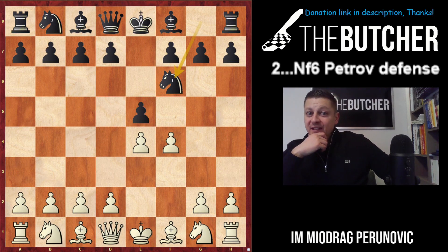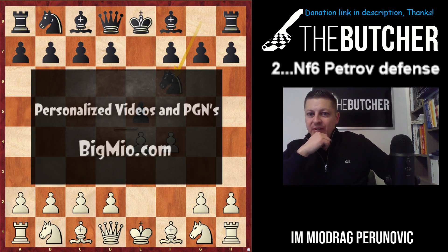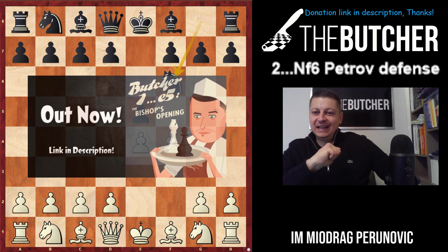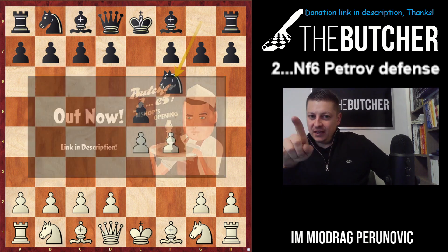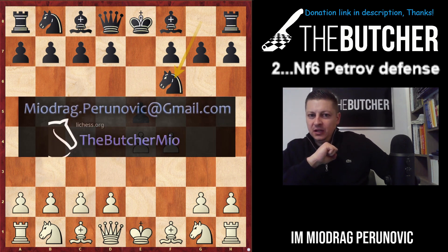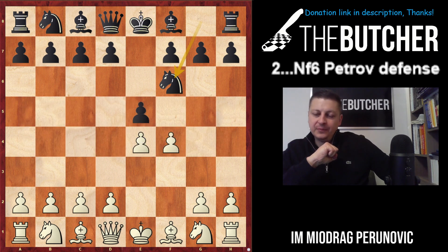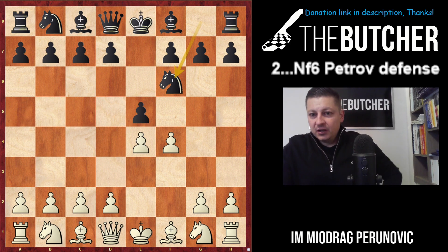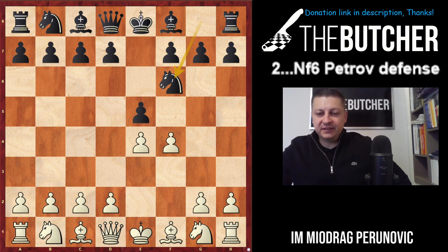We're continuing with King's Gambit, this time second move Knight f6. It's not the Petrov defense but it is still a second move Knight f6. These Knight f6 moves — such as Petrov defense against the main line second move Nf3, and this one against the King's Gambit — are very solid for black. This could be an interesting opening choice for those who want to easily solve opening problems with black against the King's Gambit.